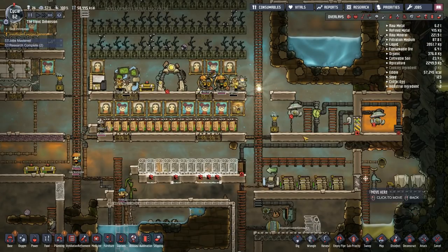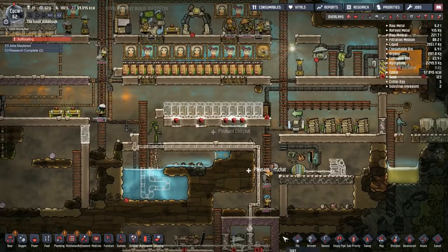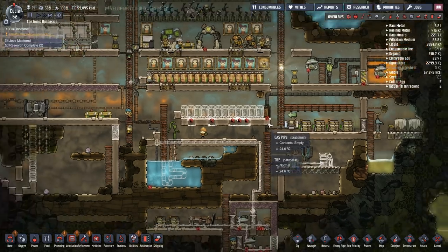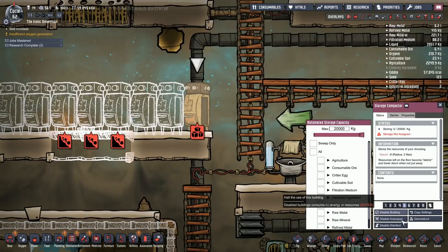We don't even have an espresso machine yet — just go get some air! Oh, they can't get through here. Well, drat. The only storage thing they've built so far is on a section they can't jump through. That's great.